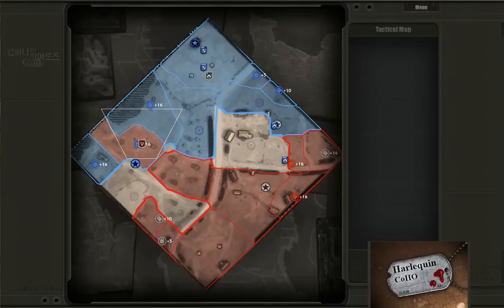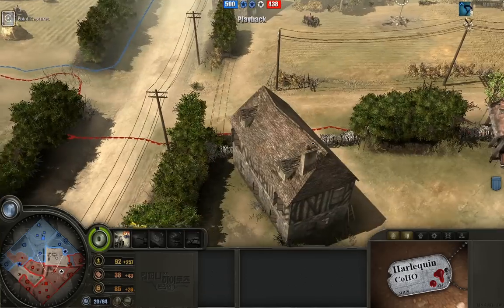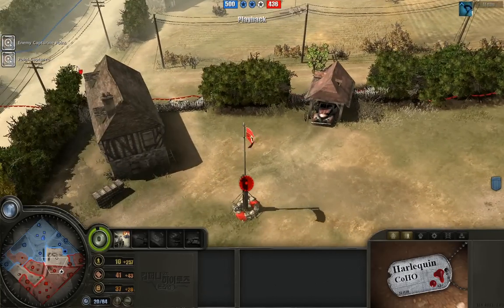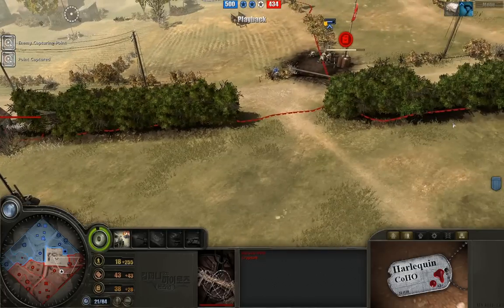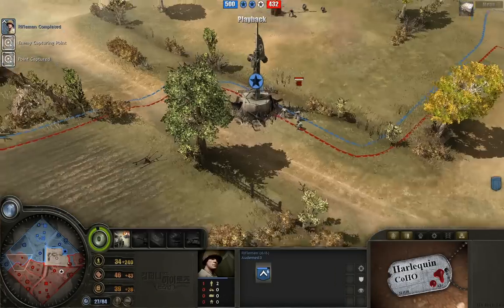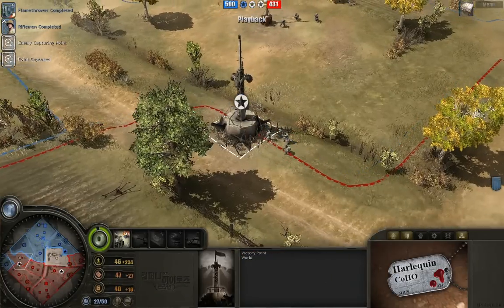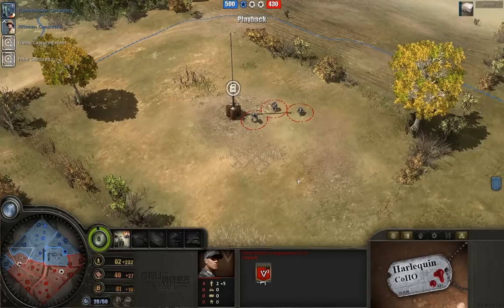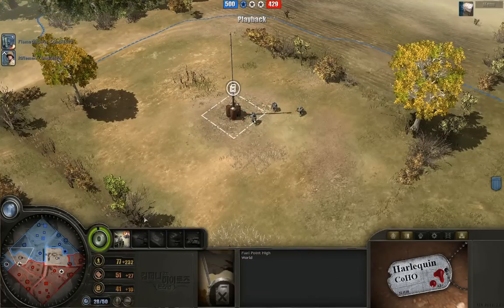Swapping to the minimap — Krypton has taken control of the left-hand side for the time being. Looking at his defenses, he's wired off a little area here, funneling troops through a single path. The machine gun team is now capturing a point — you don't usually see that. They do have army items that boost MG capture rates but I think those are kind of useless. Meanwhile the close-combat Volksgrenadiers are capping the fuel point.